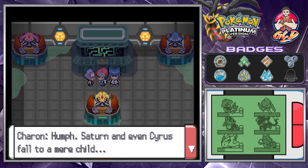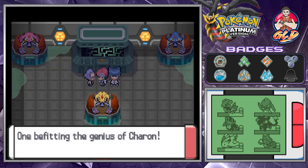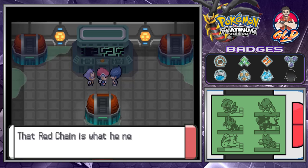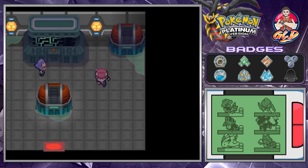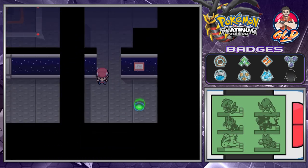A mysterious figure notes that even Saturn and Cyrus fall to a mere child - the state of affairs is worrying. Cyrus's plan to top Mount Coronet may not work; perhaps another option needs to be considered - one benefiting the genius of Charon. We press the button, all three lake Pokemon are set free. We learn the boss crafted a red chain from their crystals to shackle something at Mount Coronet.